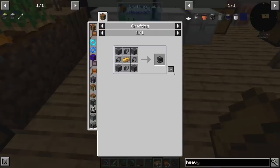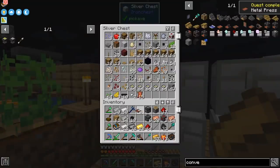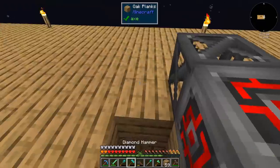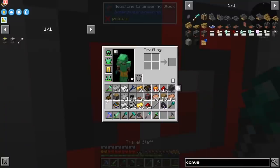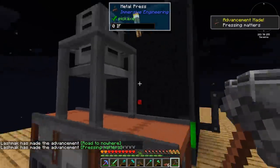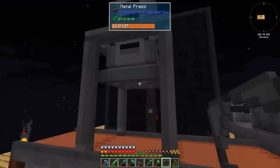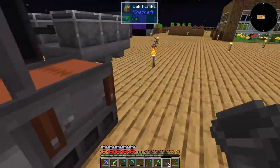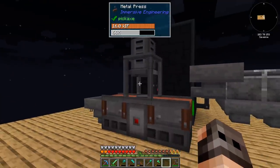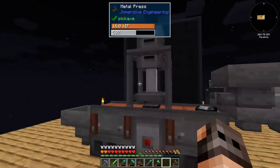In order to make a heavy engineering block you need electrum. We have been to the Nether, so making conveyor belts is not a problem because I did some bartering. If I have done everything correctly so far, this should be our metal press. Yes, I was correct — and it is hooked up to power. The mold goes in, hopper for export, hopper for import. If I give you one steel, you should work. Perfect — so process everything, including the black iron.